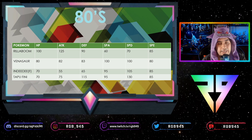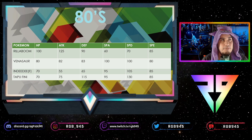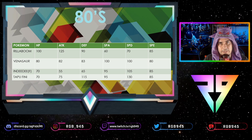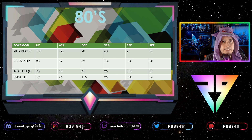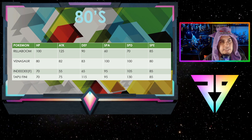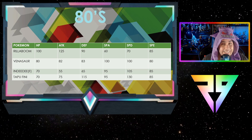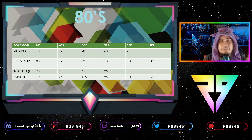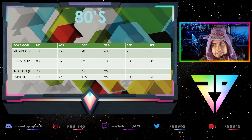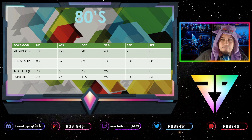Indeedee is similar to Rillaboom — it doesn't really attack, so there's no need for max speed investment unless you're going for a Focus Sash Follow Me set where it might max special attack and speed to move first, survive a hit, use Expanding Force, then Follow Me next turn. Generally, Indeedee is a support Pokémon with priority moves like Follow Me and Helping Hand, so those go first anyway. You want to guarantee your terrain goes off first and avoid speed ties.